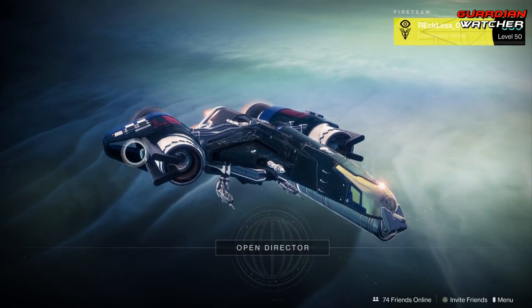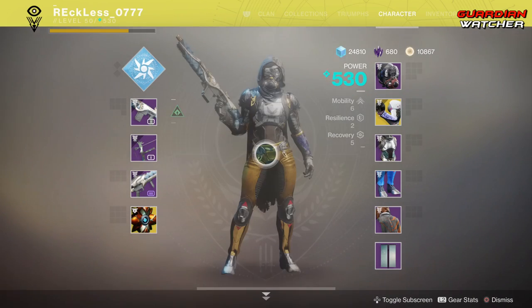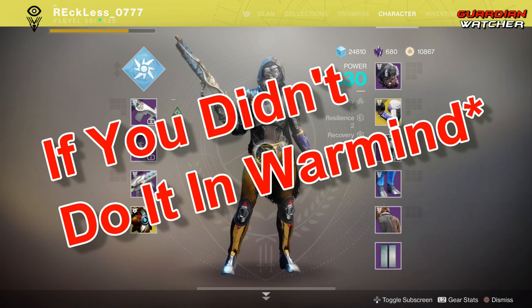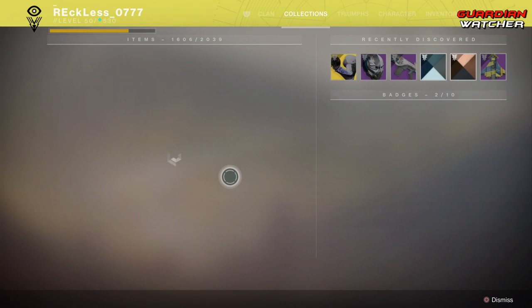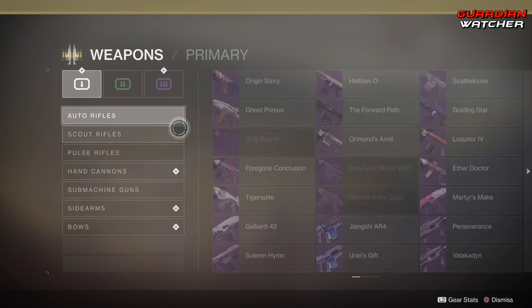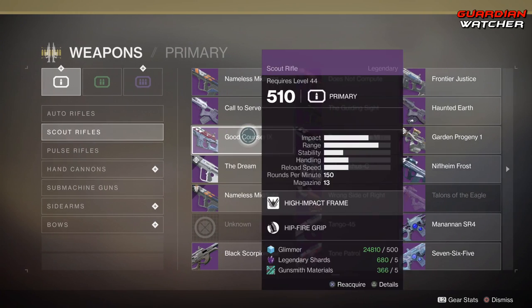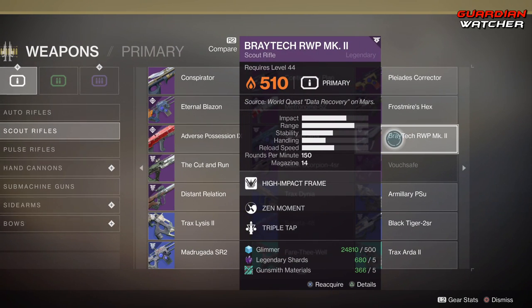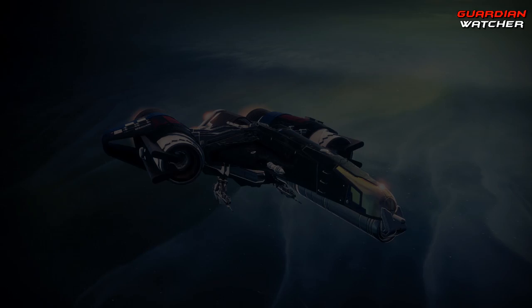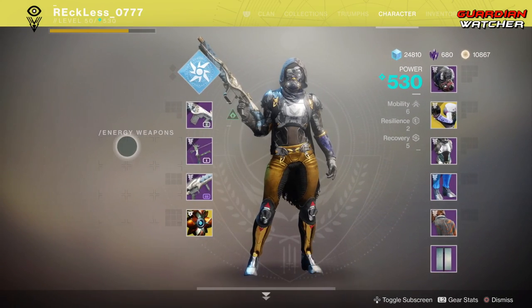If you guys have Destiny 2 Forsaken, you want to go ahead and do the Polaris Lance quest all the way until you get one specific gun. The Polaris Lance quest actually came with Warmind, but in the event that you haven't done it, go ahead and do it. This will give you the Braytech RWP Mark II. Once you get this gun, you want to empty out your inventory and your energy weapons completely — 100% completely.